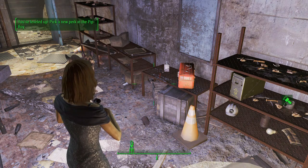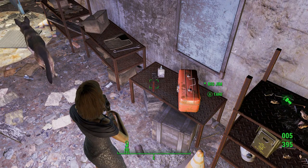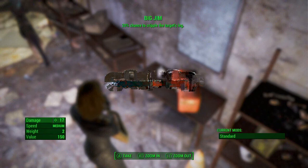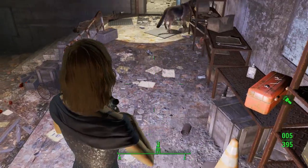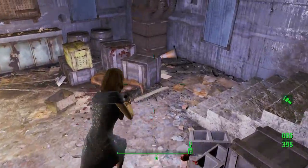Hey guys, it's Nick, we're back on Fallout 4. In this video I'm going to show you how to get Big Jim, the unique melee weapon — a pipe wrench. It has a 20% chance to cripple the target's legs, 17 damage. Not the greatest weapon, but it is a unique slash legendary — whatever you want to call it.